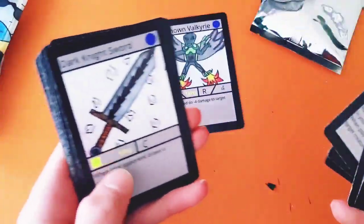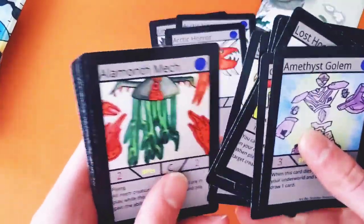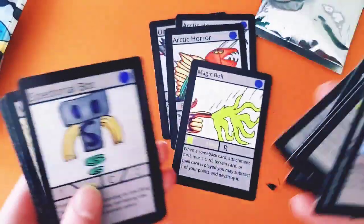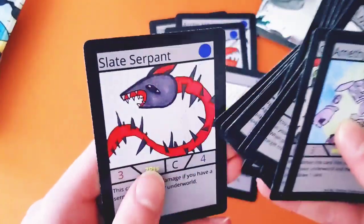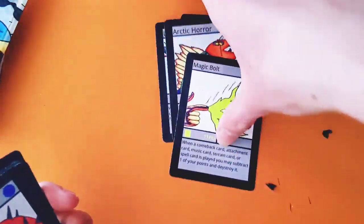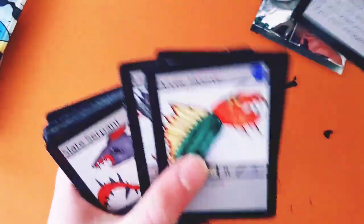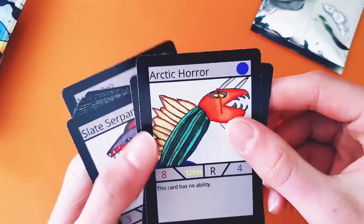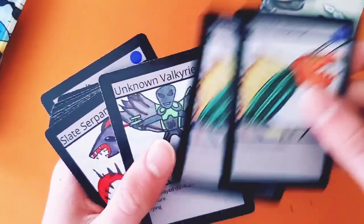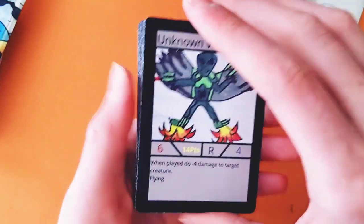Rares from that pack: Unknown Valkyrie, Arctic Horror, another Arctic Horror, and Magic Bolt. Really happy with Slate Serpent — very nice. Magic Bolt isn't the best rare; it's way too expensive. Arctic Horror is a really good card for no-ability decks and just in general. Unknown Valkyrie is good support for the Unknown archetype, maybe just a little too expensive — but overall very good pulls.